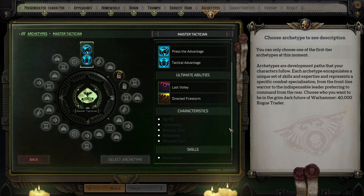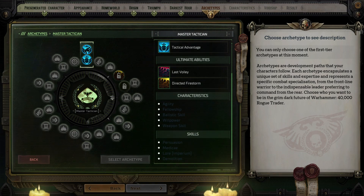The skills for this archetype are persuasion, Medicae, Lore Imperium, and demolition. Of these, persuasion is the clear choice to focus on with Lore Imperium being a close second since it comes up quite a bit during the game. Demolition is important but best handled by another character, and you only need a few points in Medicae to use medkits.